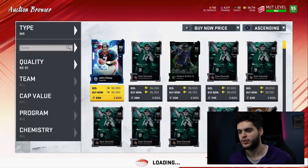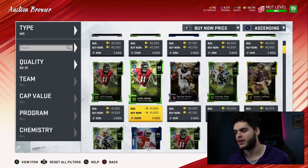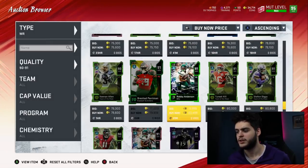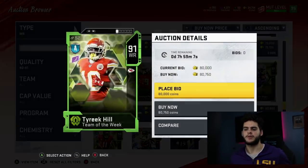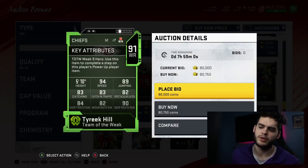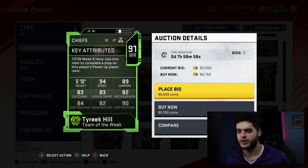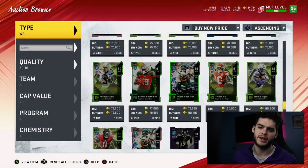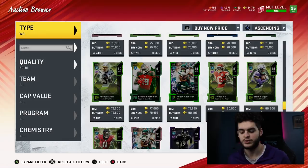At number six for wide receiver, it's going to be Tyreek Hill. He doesn't go for too much — surprisingly about 80,000 coins, and you can probably get him cheaper. That 94 speed is going to be the difference, with good deep route running. He's going to be the burner on your offense. You can power him up — he doesn't have another card below his base elite, so you could power him up for about 100k to 110k total. Or keep him base — mostly it's about the speed.